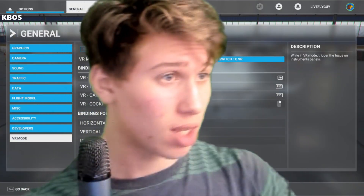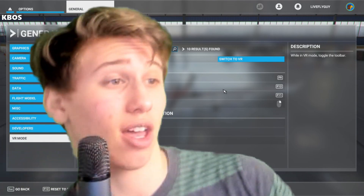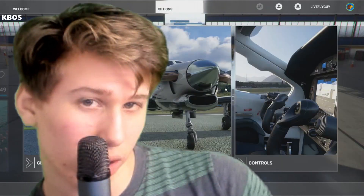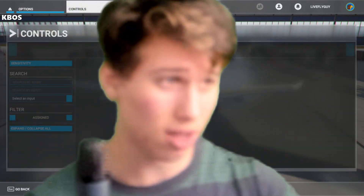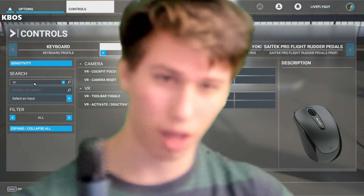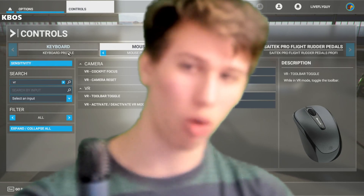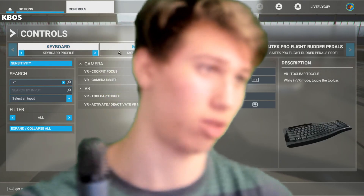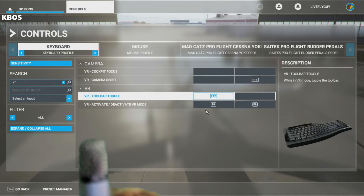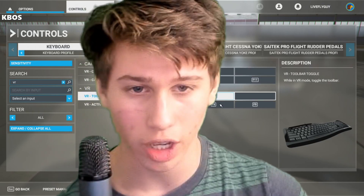The last thing you need to do is set up some hotkeys. You gotta set them up. In order to do that, go into the Options, then go into Controls. Then what you do is search by name and search up 'VR'. Go to Filter All, on keyboard — or mouse, whatever you want. I set mine up to F12, F9, F11. That's what I set mine up to. You can do whatever you want, but you're gonna want those.